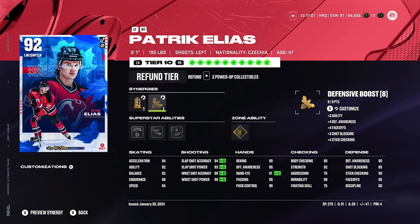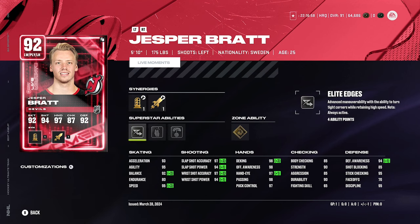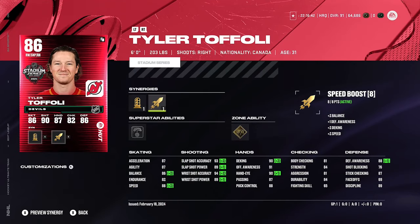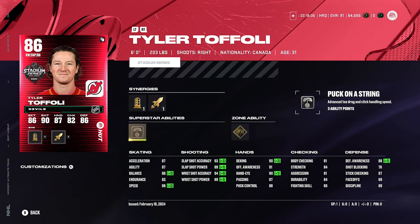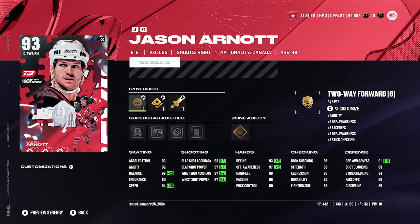Then we got Jesper Bratt, 92 overall, 95 speed and 93 acceleration — really good card. Bratt is such a fun player to watch in real life too. Devils fans don't give him enough credit. That third line is really something. We got Tyler Toffoli — honestly just a big synergy plug here, no offense Tyler, but we needed Speed Boost active so we got it on the fourth line. Sniper Forward is active for him too. 88 speed on the fourth line, why not.